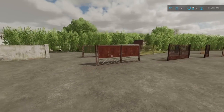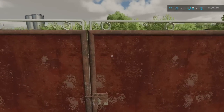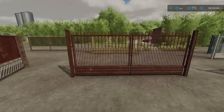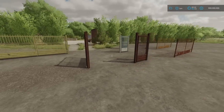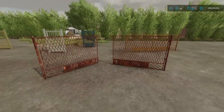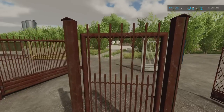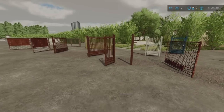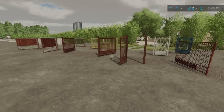Then we move on to the gates. The gates have the option to change colour when you go to place them. So the first one, then the second, then the third gate. And then there's the door, which is a pedestrian gate — if you want to put one in a wall or wherever you want to put one.